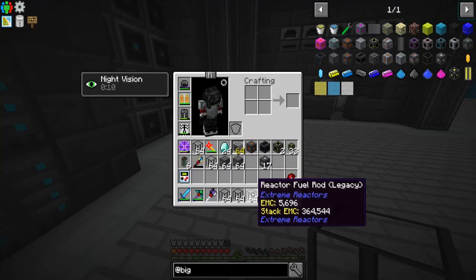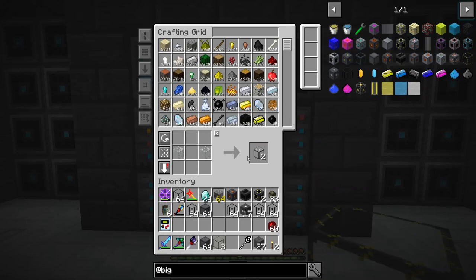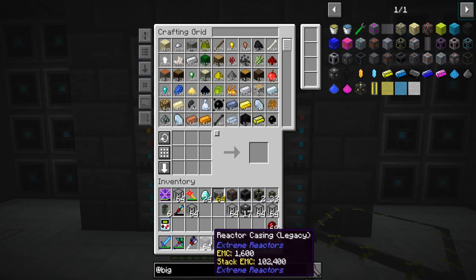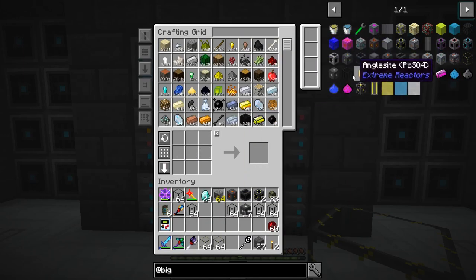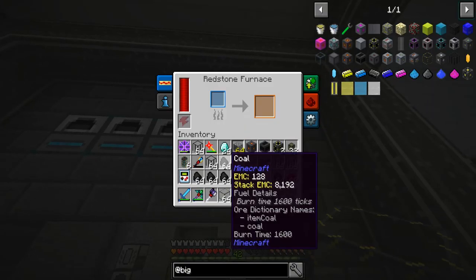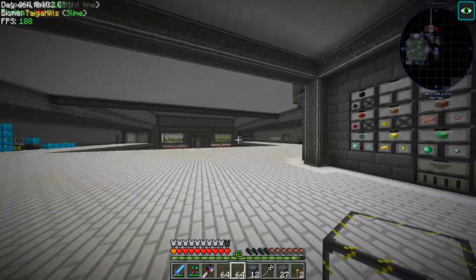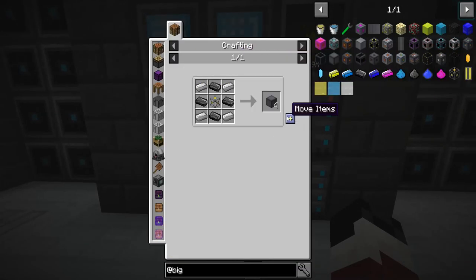This should be everything we need for now - oh yay, we got a quest! We're going to need to make some more reactor glass - I don't know how much I'll need. We're out of graphite again - we go through this stuff really fast. I did make way too much glass and way too many fuel rods. We actually do care about making too many fuel rods because now we're in a pickle with graphite.